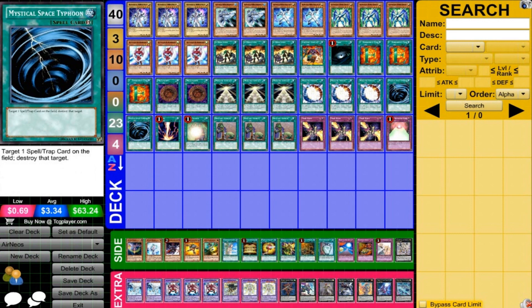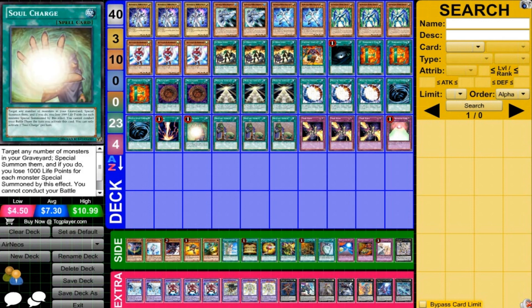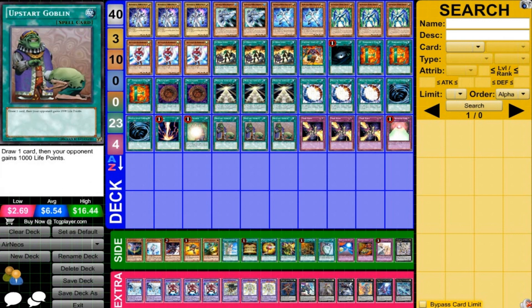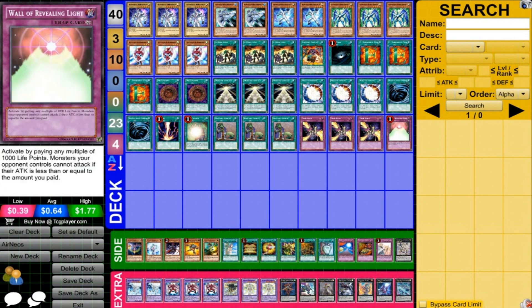Two MST — dealing with back row will be very important for this deck type. Raigeki, just like Dark Hole, we want to set up the OTK as easily as possible. Soul Charge is a very nice card for this deck to bring out what we need, lower our life points, and set things up — obviously it's problematic because we can't attack, but it's nice to lower our life points. Three Upstart Goblin — that 1,000 life points means nothing to us, so it's pretty much a free card. Three Trap Stun — back row is the main issue, and you want Trap Stun over Royal Decree because you're going in for one attack at once. And one Wall of Revealing Light — you can use this to cut down whatever life points you want to set up the OTK very quickly.